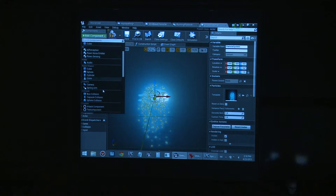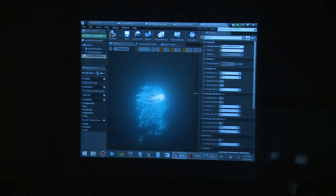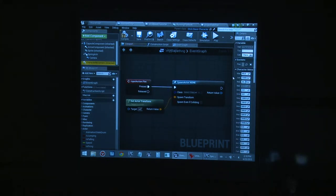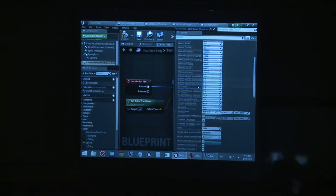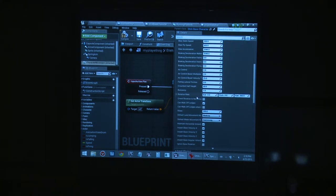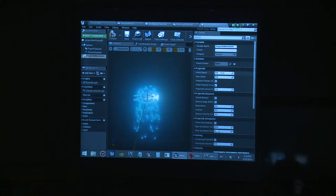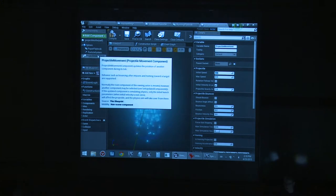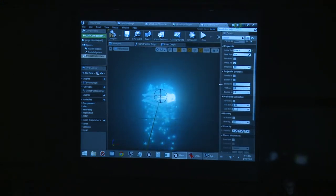I'll add a Projectile Movement component. Similarly, on the player we have Character Movement with properties like jump height, run speed, and swimming. By adding Projectile Movement to the projectile we can set speed, direction, and whether it bounces. I'll set speed to 2500 and gravity to zero, so the projectile flies in a straight line.